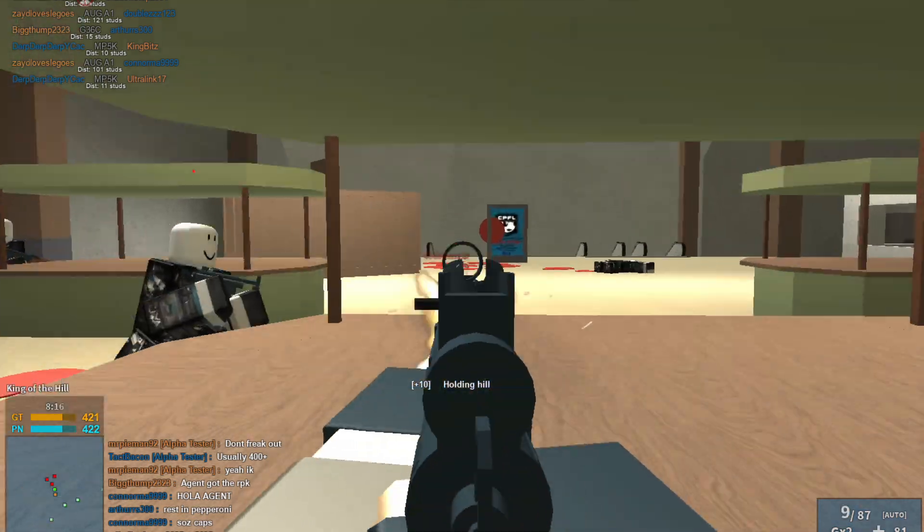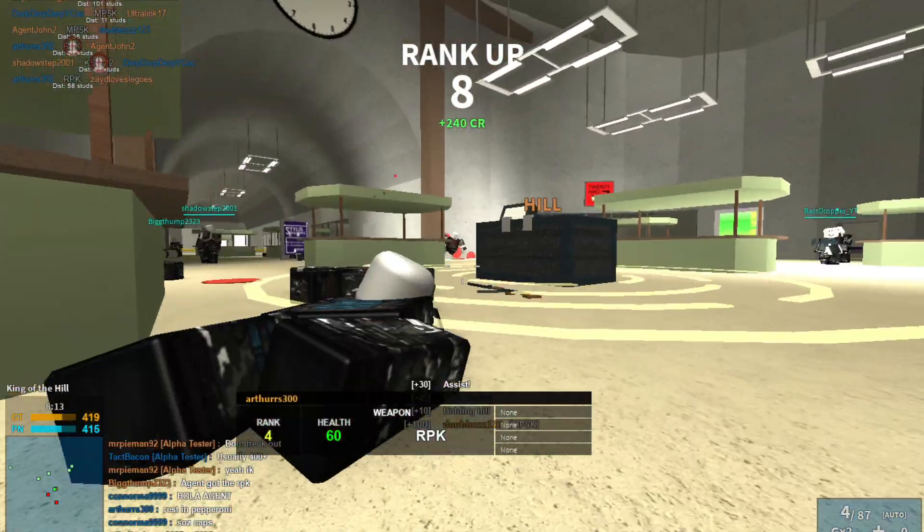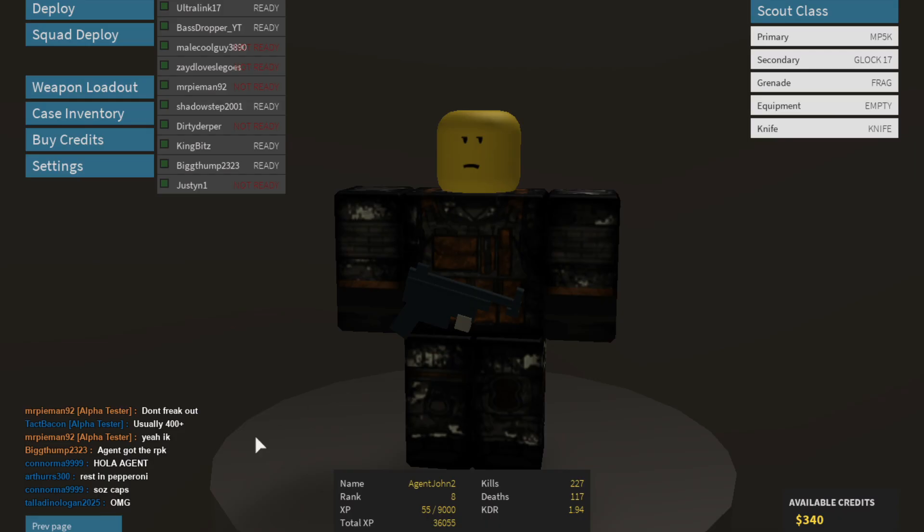I don't think we can get skins directly from the drop stuff. Did he have the rank up bonus yet? Oh, I'm 1911 — yes! Rank up award right there. Starter case. And I have a starter key, so...